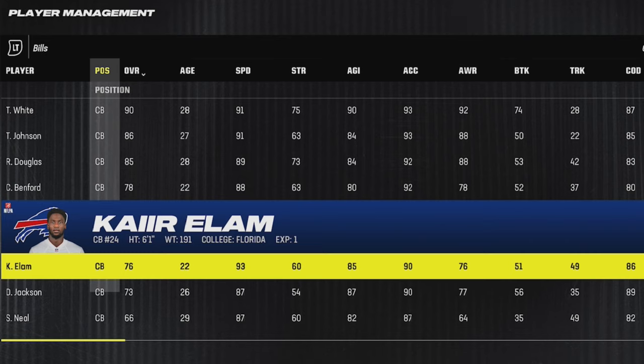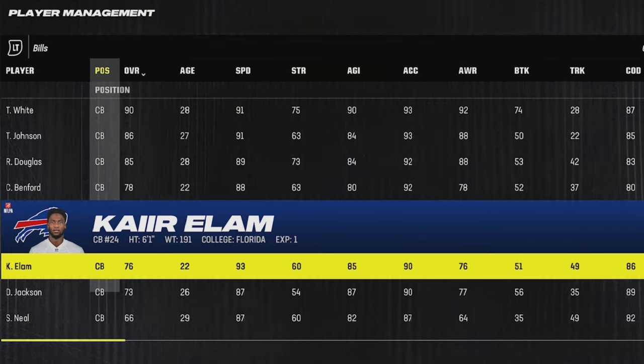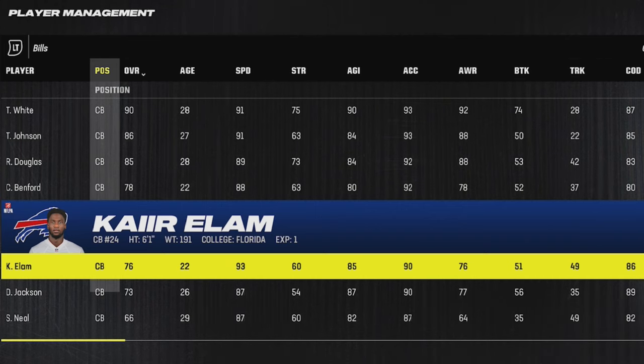Next up for the Buffalo Bills, I got former first-round pick Kaiir Elam, who's 6'1 and only 22 years old. He's got 93 speed as well as a 90 acceleration.